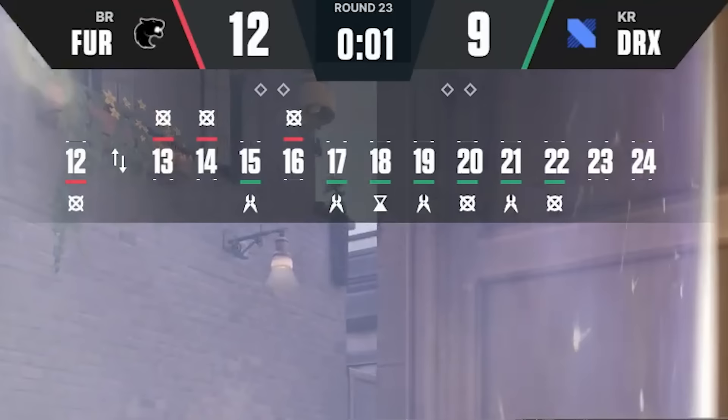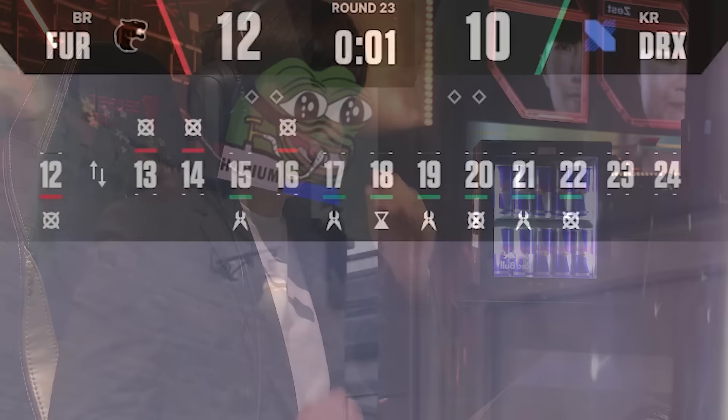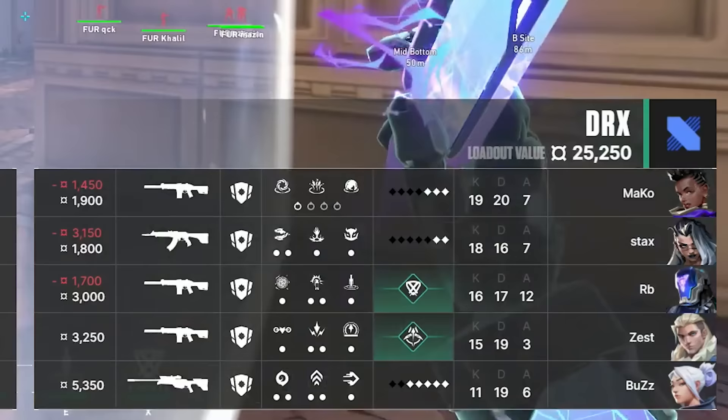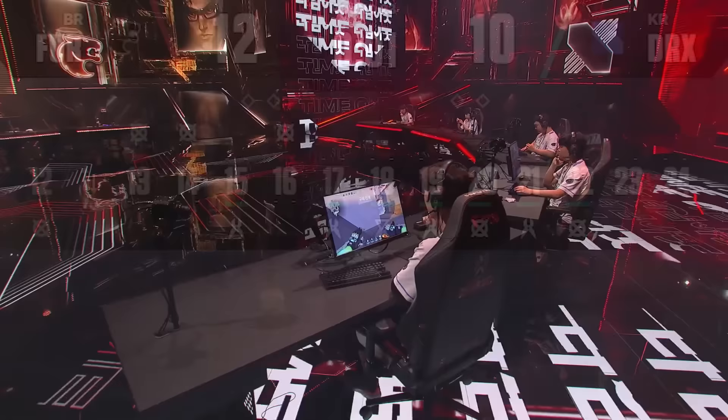DRX just hit double digit rounds — from copium to hopium. Is this comeback actually happening? DRX just need 2 more rounds for a chance to win in overtime, but Furia only need 1 more round to end it all. Now look at the economy — if Furia loses this round, they're going to be completely broke next round, giving DRX a real high chance of bringing it into overtime. This is the final gun round of the half — the most important round in the game. Either Furia wins the game right now, or DRX win and cripple Furia's economy going into overtime.